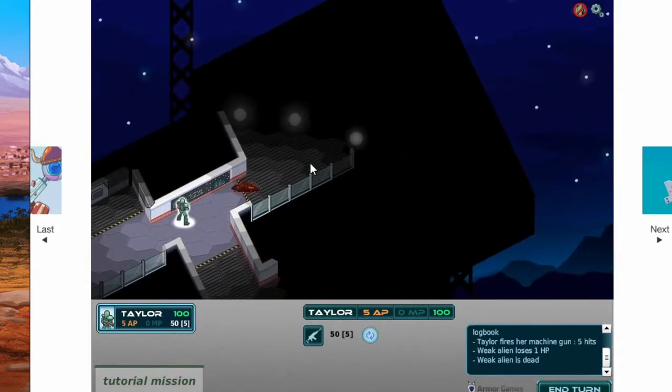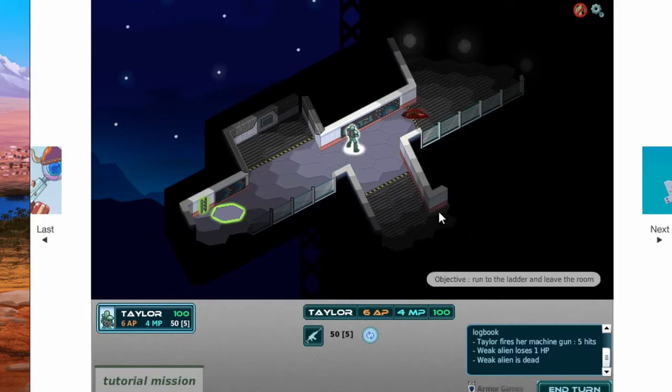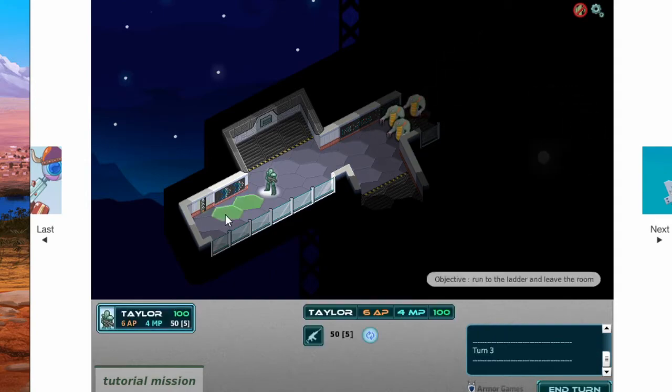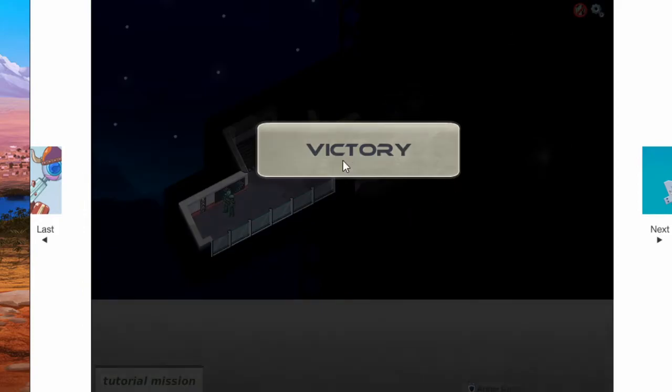I killed it. But since you can see there are so many life signs, obviously you can't fight them all. So our objective is to help Trooper Taylor get out for the first mission and leave. First mission done.